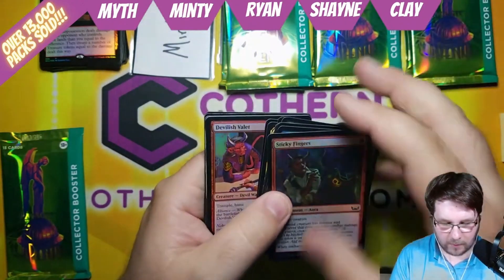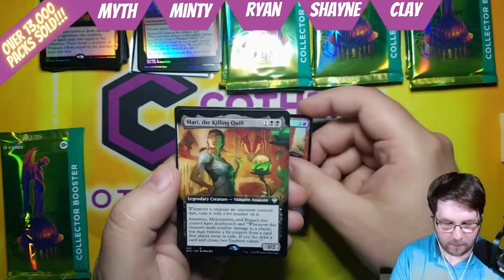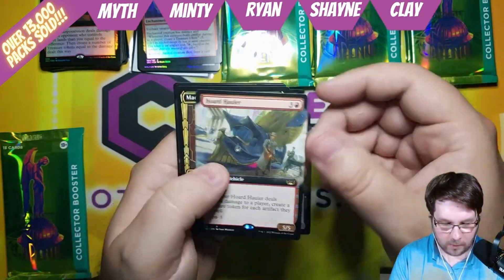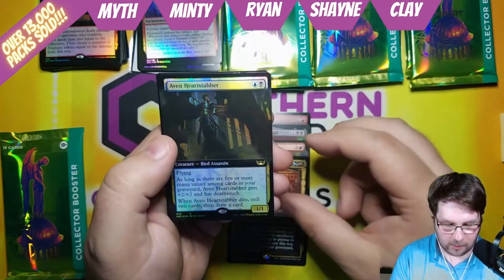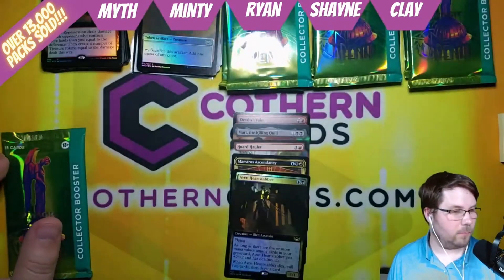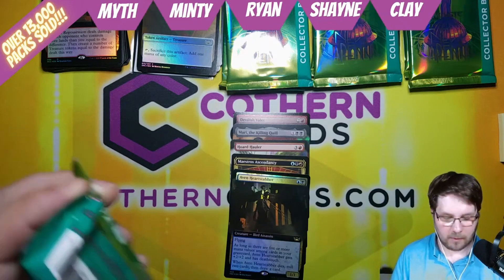Lagrella. Moving on to our rares, starting out with a Devilish Valley for 3. Mari the Killing Quill for 3. Horde Hauler for 4. Maestro's Ascendancy for 3 — 3 is apparently a very common number. An Aven Heart Stabber for 2. I would think Minty is probably going for that low spot, but we'll have to wait and see as we move on to the second pack.